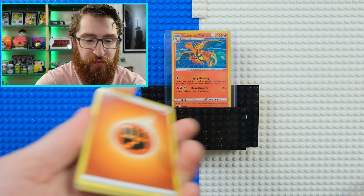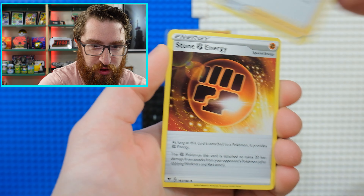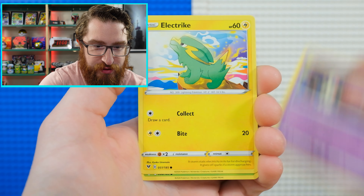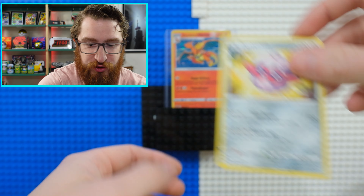This collection has different sets from Darkness Ablaze all the way to Lost Origin. Fight the Power Energy, Go Go Goat, Stone Energy, Beldum, Fanfy, Duskull, Electrike, Pineco, Galvantula, and Forretress. Man, that's interesting — Forretress always looks like a shiny but it's not.